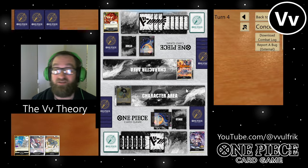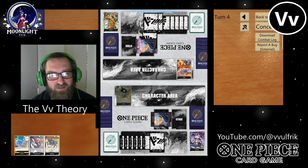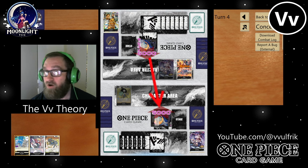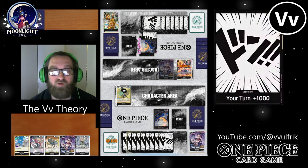I'm not running any Sabos — that card is like $13 or $14 currently. And Borsalino that you see in his trash there, and Sabo — those cards, if you put four of each in your deck, your deck's going up like $250.